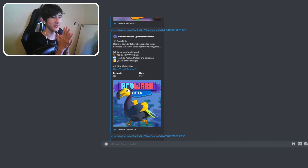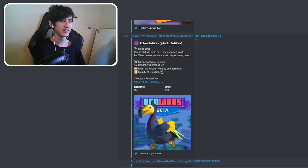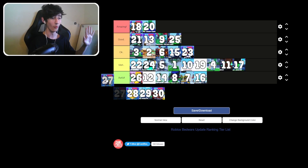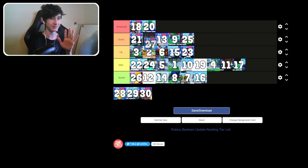Update 26: dodo birds! Flocks of dodo birds have been spotted inside Bedwars. We're not sure what they're doing here. Barbarian visual rework, double XP weekend, and three kits of Archer, Melody, and Barbarian. Quality of life changes. Adding dodos was so fun — they've reduced how much they spawn now, but they were so fun. Mid-good. We'll put them there.